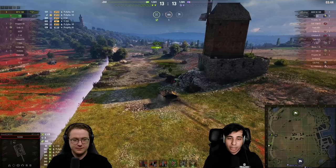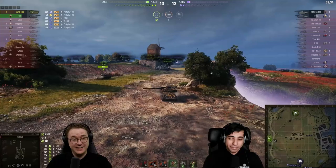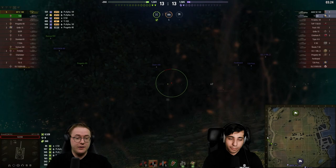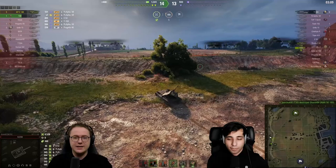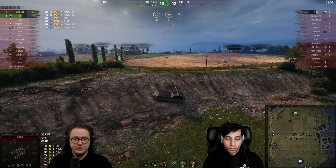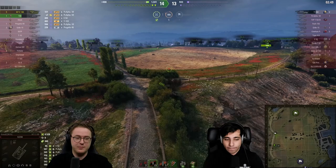The T30 has all the HP on the team — truly every bit of it. The Hardening equipment is really showing its value: the Waffenträger normally has exactly 2000 HP, so without Hardening he would already be dead. The Object 5100 gets spotted and the T30 picks it up. Remaining is the T103. The T30 should have enough HP to push toward the T103 while absorbing a couple of shots.